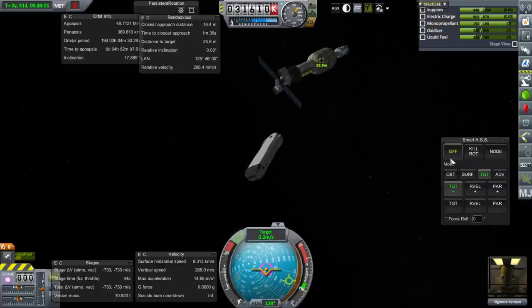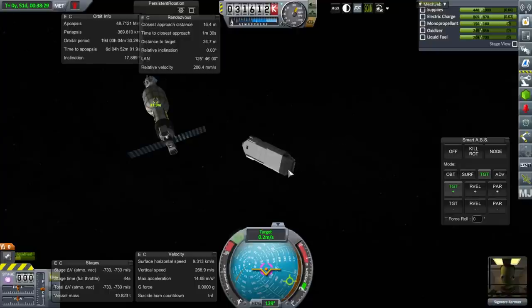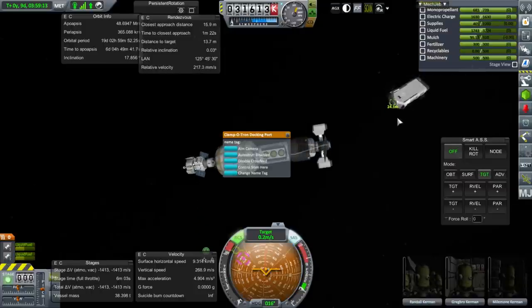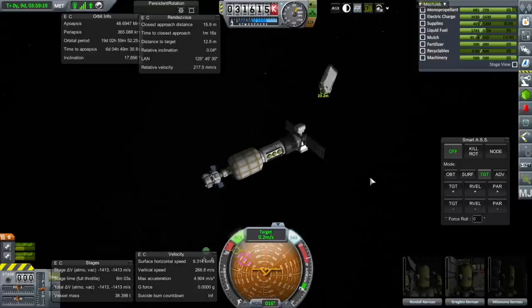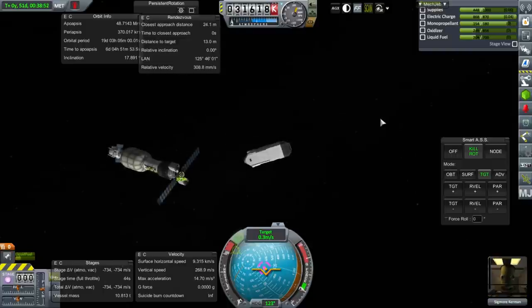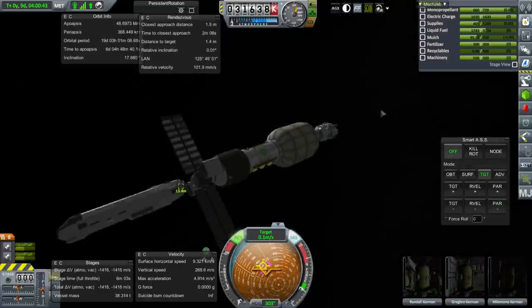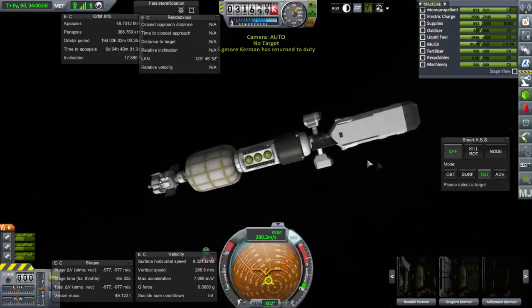Why don't we have caps lock on over here? Control from here — when I change anything, that changes. I don't like that. Over in the other craft, just kill rotation — just don't do anything. Reference to me please. Okay — we've got him docked. He's returned to duty, and everybody is okay. Finally.